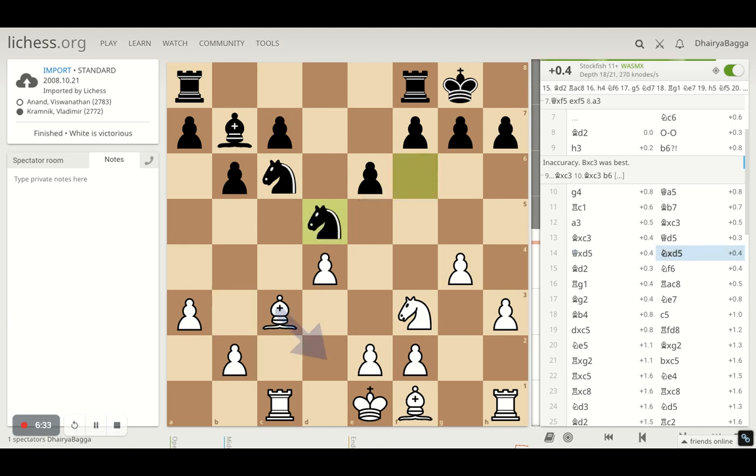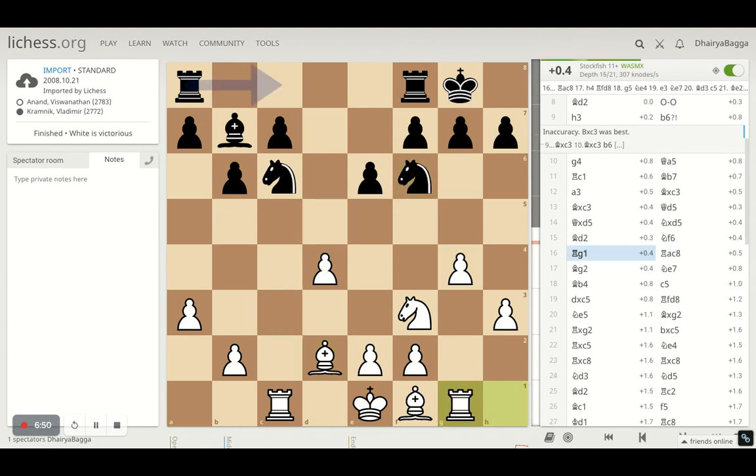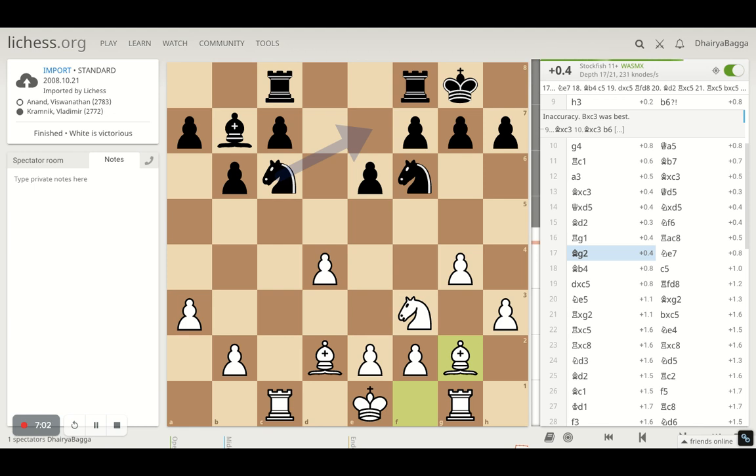Knight takes on D5, attacking the Bishop. Since the Bishop pair is the only advantage Anand has, he wants to keep his Bishops on the board — Bishop to D2, not letting Kramnik go for the exchange. Knight goes back to F6 and Rook to G1 gets the Rook out of harm's way once the Knight is moved, because the Bishop is always eyeing the Rook. Now Bishop to G2 by Anand with both Rooks connected on C8.